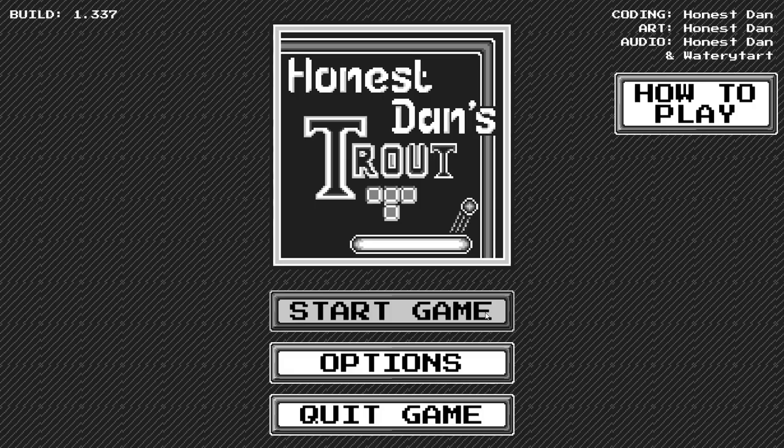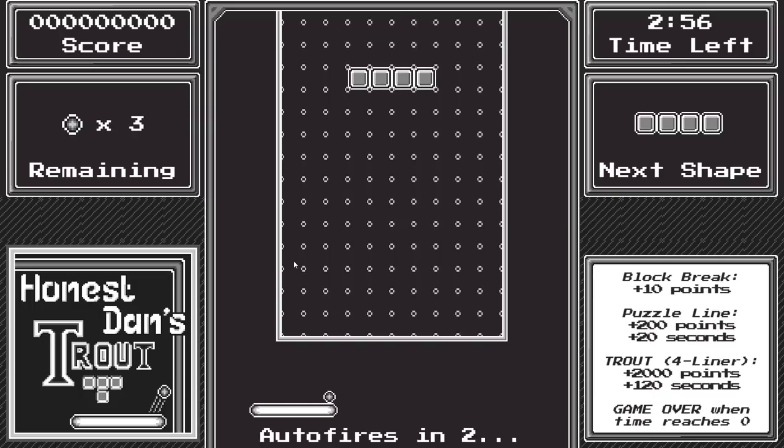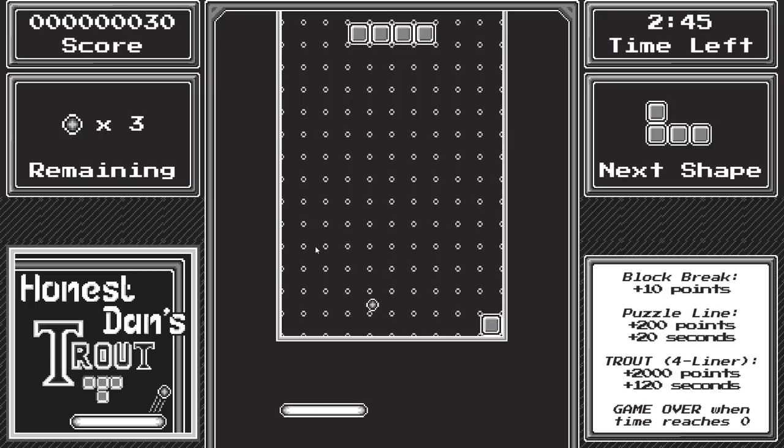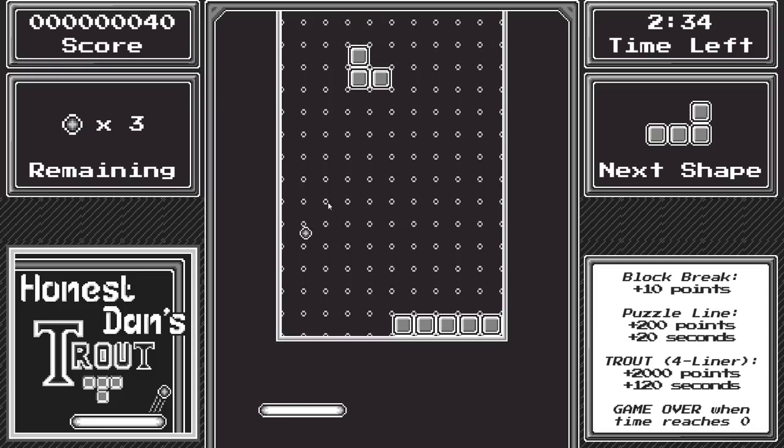This is Honest Dan's Trout, and as the name suggests, it's Breakout and Tetris. So I have the bat at the bottom, but I also have Tetris happening as well, and I have to somehow resolve this into an actual not-dying sort of way. I've got three balls remaining. Thankfully the Tetris doesn't seem to be 100% necessary, but if you actually get to the top Tetris-wise, you will actually die as well. So you are playing two games at once.